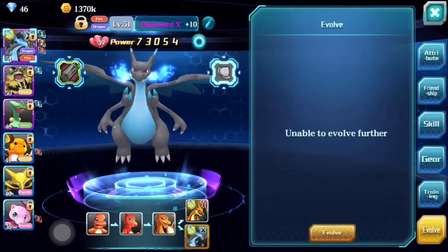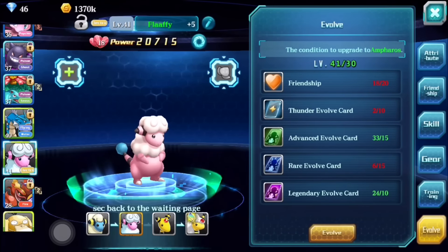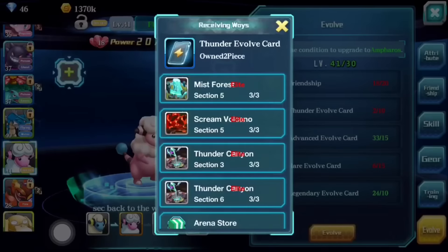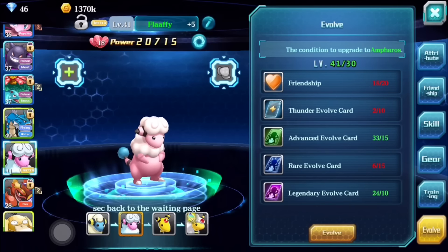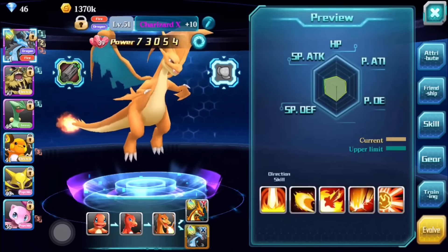Finally, you have evolution. Different monsters require different things to evolve. If you ever need certain items, just click on it and it'll tell you where to go — you can click on that map and raid for those items until you max them out. It shows all the requirements: friendship level, cards, and evolve cards needed to evolve your monster all the way up the line.